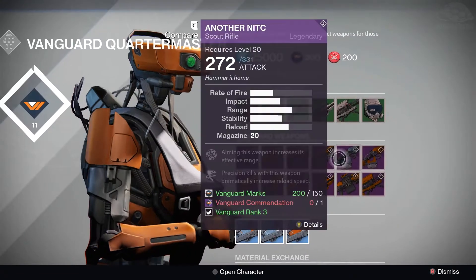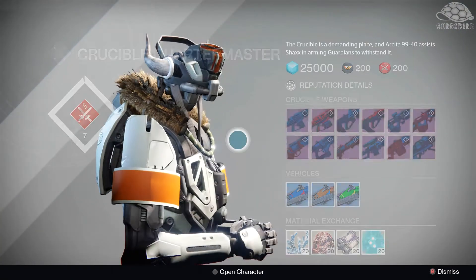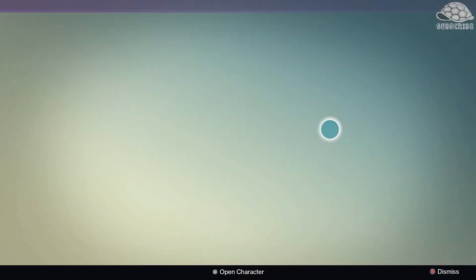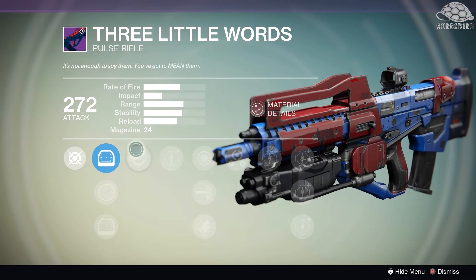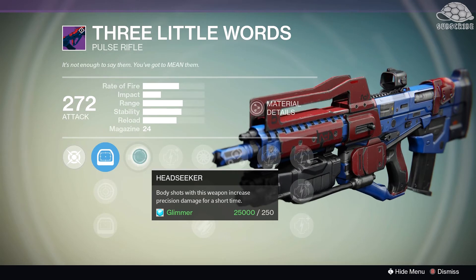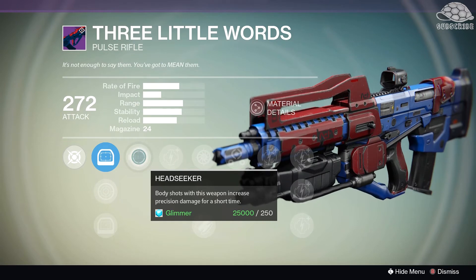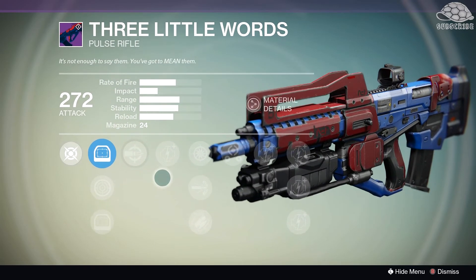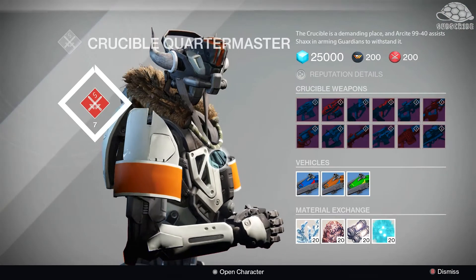Now we're at the Crucible Quartermaster looking at the final guns you should buy. First up we've got Three Little Words — this gun is a monster. Just look at those stats. It's got Headseeker which is awesome: body shots with this weapon increase precision damage for a short time. This is basically like the new Fate of All Fools exotic but on a Pulse Rifle, which is awesome. It's also got Fitted Stock for extra stability and Third Eye. This gun is a PvP monster and you should certainly pick it up if you have the marks.